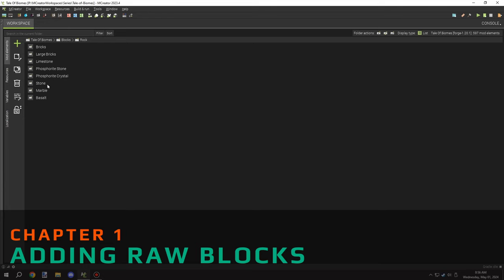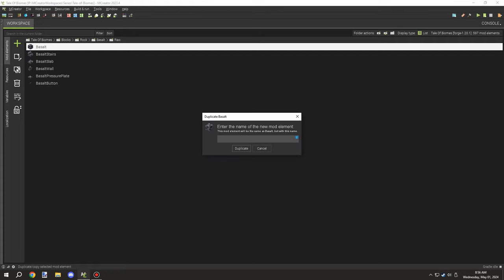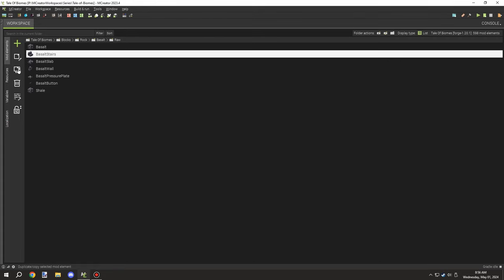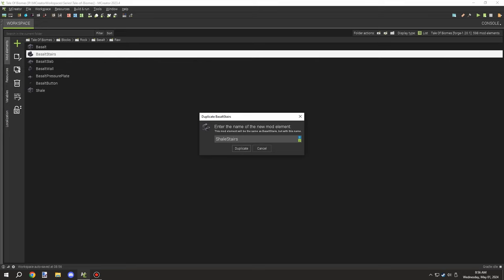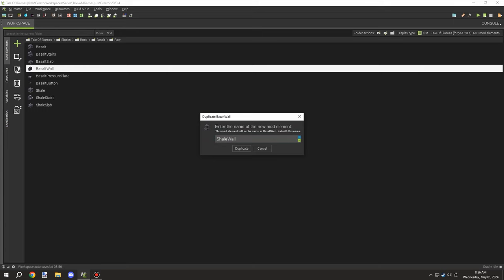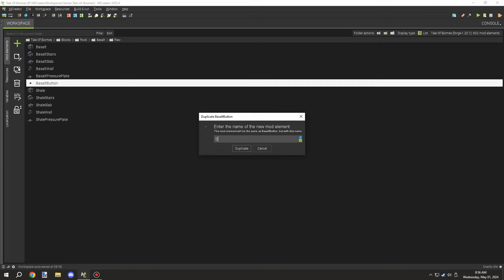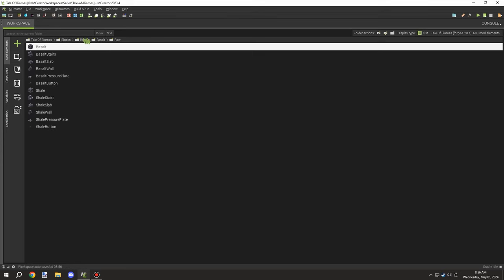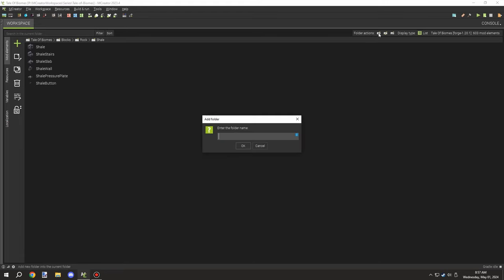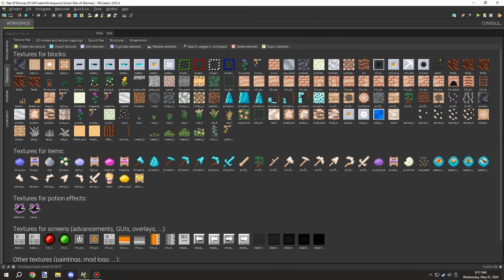Welcome back to another MCreator lore video. Today we're going to be adding those extra shale blocks that we created textures for last episode. Next episode we'll be working on adding some sort of crafting table system for crafting up all these different blocks — something similar to our tool table but for stone variants. We'll need a big recipe system for that.